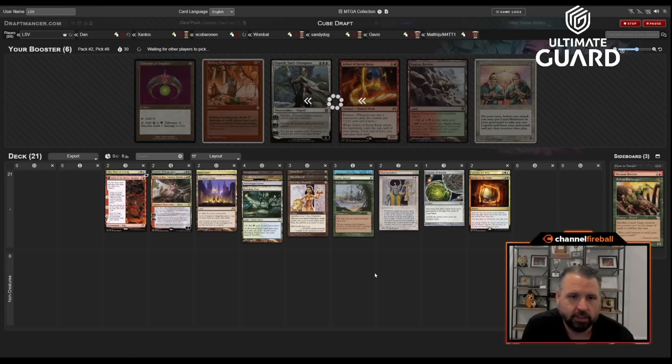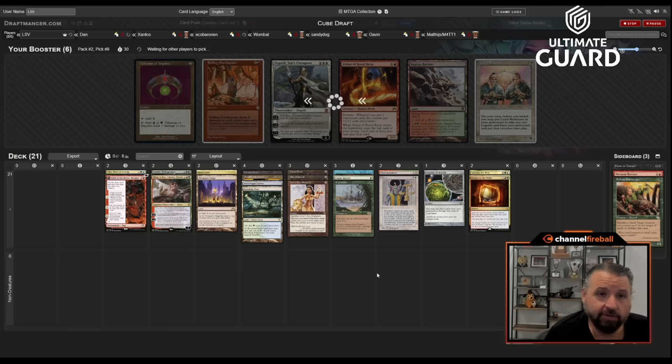Exploration wheeled — boom! Love it, such good news. Talisman, Rolling Earthquake, and Raging Ravine are all there too, but this is an Exploration deck now. If I could open Fast Bond that would be fantastic. I've given up on Academy — not taking Currency Converter or Retrofitter Foundry has made any prospective Academies a lot worse.